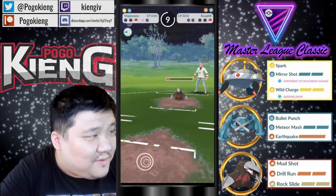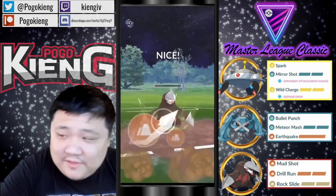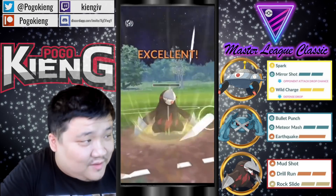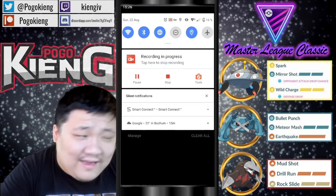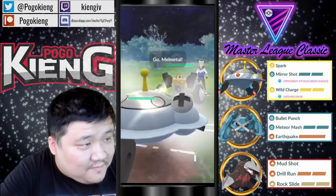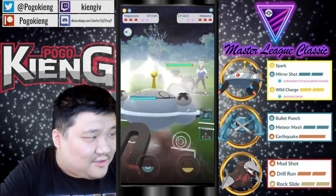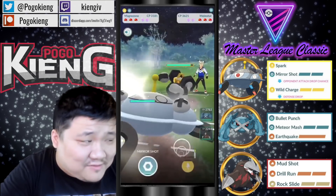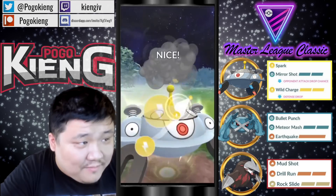And now it all comes down to CMP here, but I'm not sure they're best by that. Oh my gosh, that was absolutely — I'm not entirely sure why the opponent went in there. Anyway, we're going to Magnezone into Melmetal here.